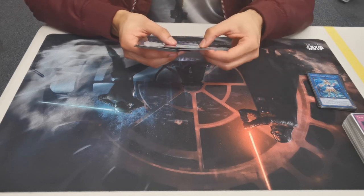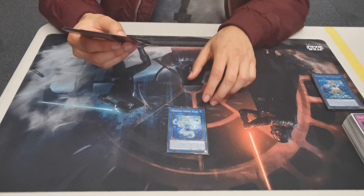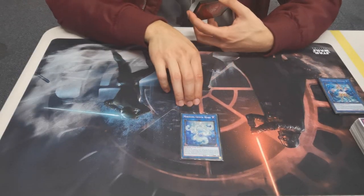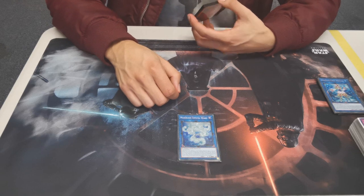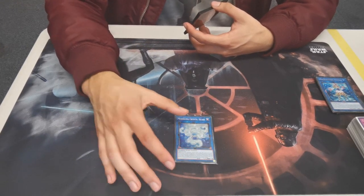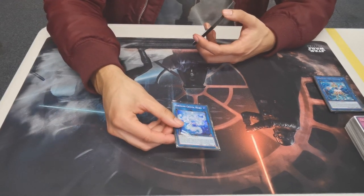The other Link 2 is Crystal Heart. This is the monster you'll want to go into before going into one of your Link 4s ideally, so that you get the immunity effect from the field spell on your Link 4. That's basically all it's used for — it does have another effect but it's rarely worth your time.